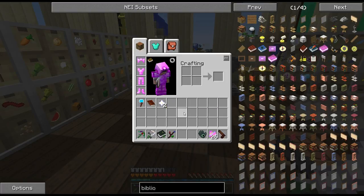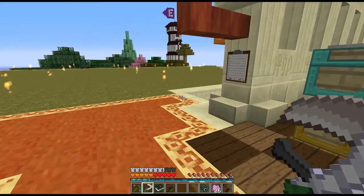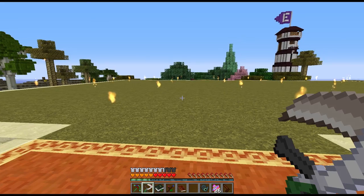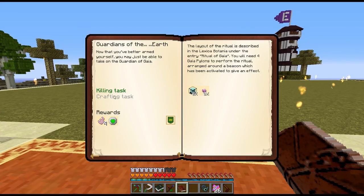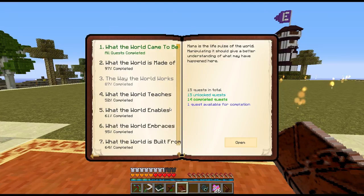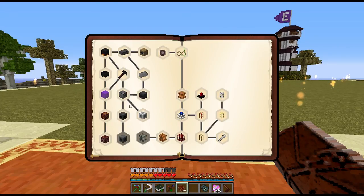Now I have five extra hearts total — I'll keep using the scythe around base since it's a great weapon with lifesteal and 16 attack damage. I want to pimp out the terra blade with sharpness and other enchants still. I also used the witch's oven and moved it down to this area. In the next few episodes I want to work on killing the Gaia Guardian to get gaia spirits, which can unlock flight.